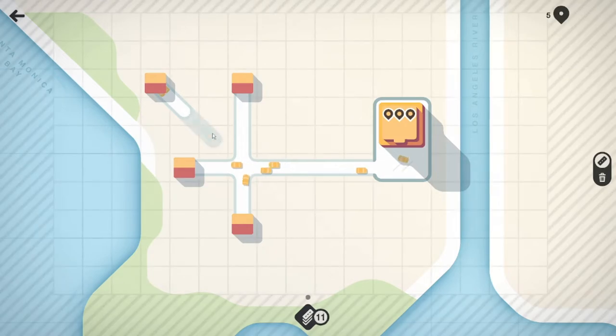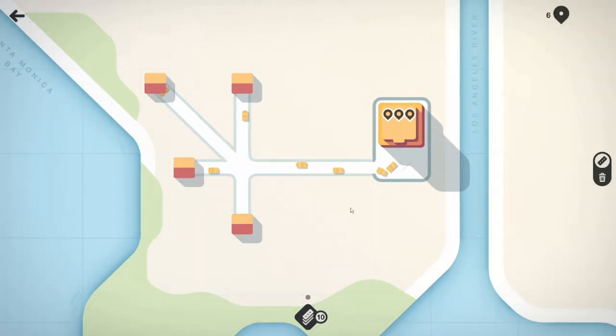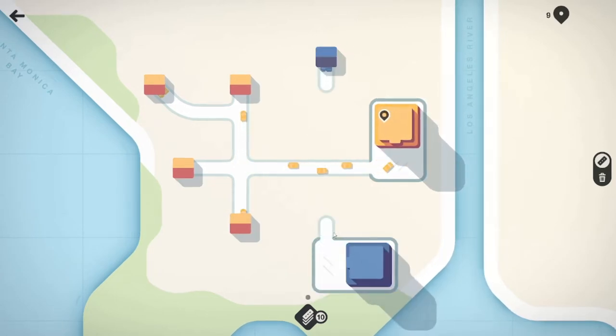Now we can go diagonal — and it's the same amount of road tiles. Alright, so blue wants to go there.